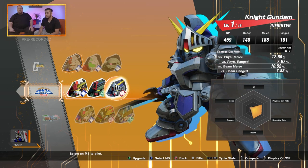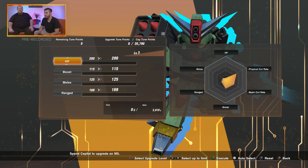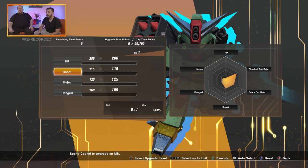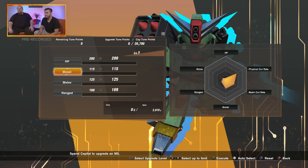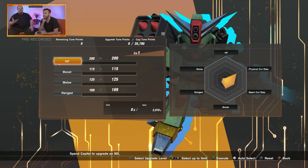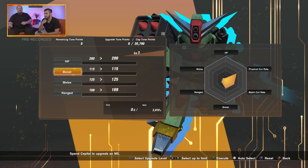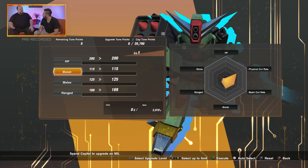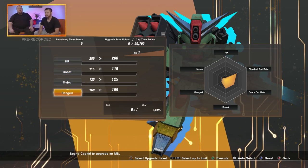Why don't we pick somebody to upgrade? I've always been a fan of Command Gundam — can we throw some points to that one? Let's do it. So we hit the upgrade button. You see this screen with HP, Boost, Melee, and Range. As you adjust these, you'll see that little dial on the side that shows the overall power of the mobile suit. HP is pretty self-explanatory, as is Melee and Range. Boost is the stat you use when using your Verniers for dashing and dodging, but it's also what you use for melee attacks.